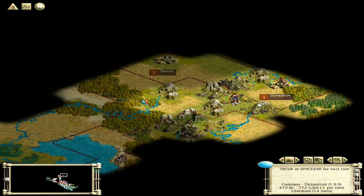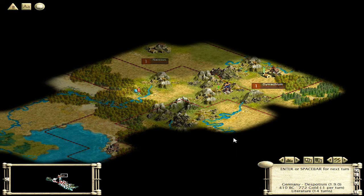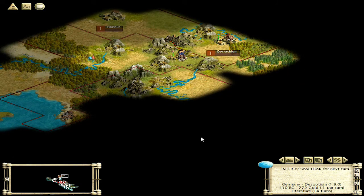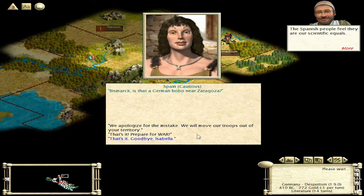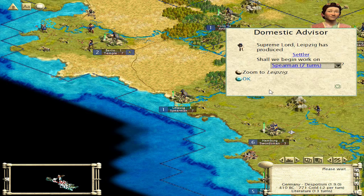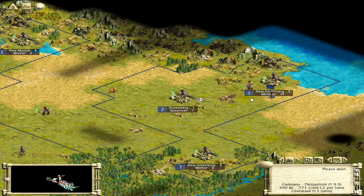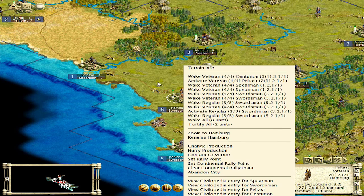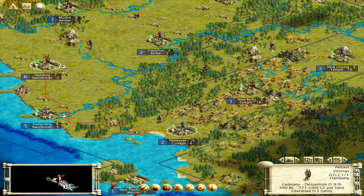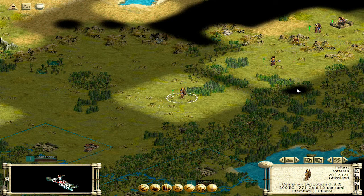Byzantines have expanded out this way and I can't find their capital, which leads me to believe there must be a fair number of cities up north. And then the Inca — I don't know what's down here. I don't know how I didn't see that barbarian. Well, we've got to kill that barbarian fast. I'm going to send this guy here. See, that barb's gone.